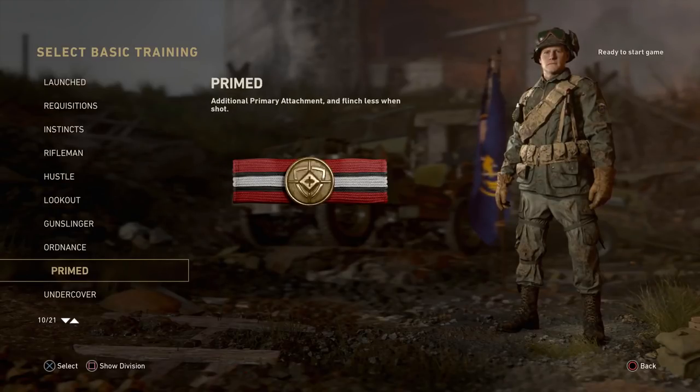Moving on to Primed — this one gives you an additional primary attachment and less flinch when you're being shot. Most of you can probably already tell this is going to be discussed later on in the video.